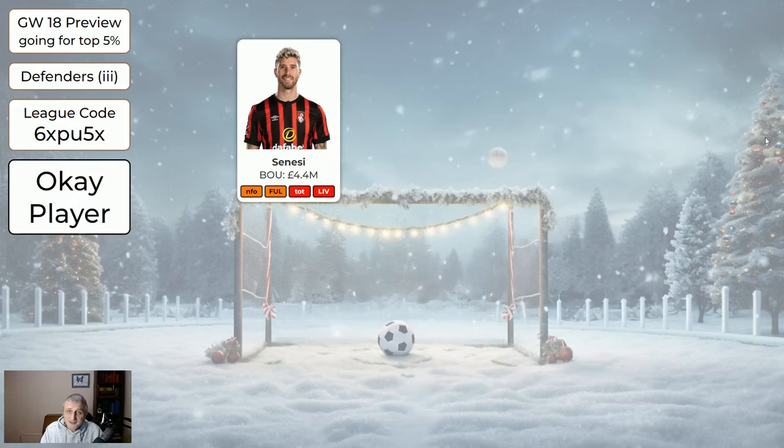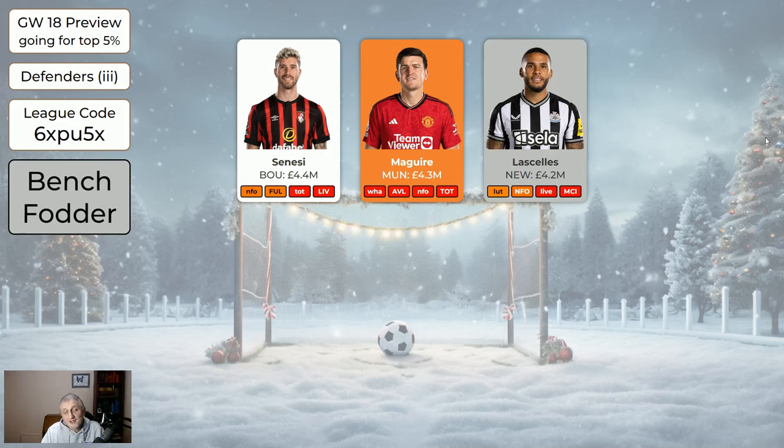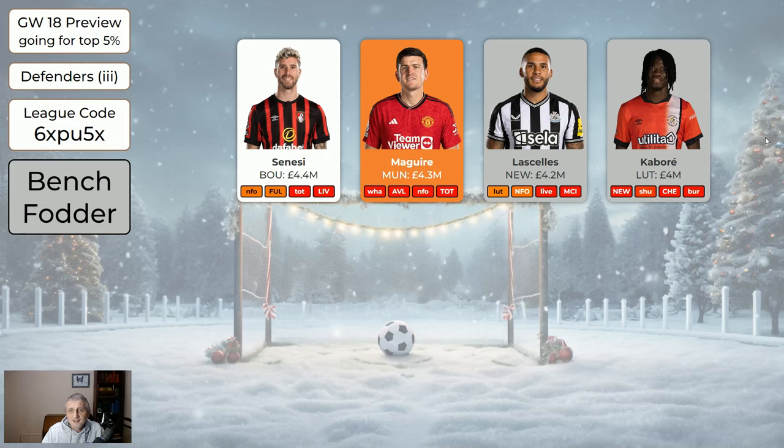The cheapest defenders: ITSC is still in there. Maguire is currently injured and is essentially bench fodder — fine to keep if he's cheap and sits on your bench, but fine to swap out too. La Salle is bench fodder and probably won't get many games going forward as the injured Newcastle defenders return. Kabore is just another cheap bit of bench fodder.